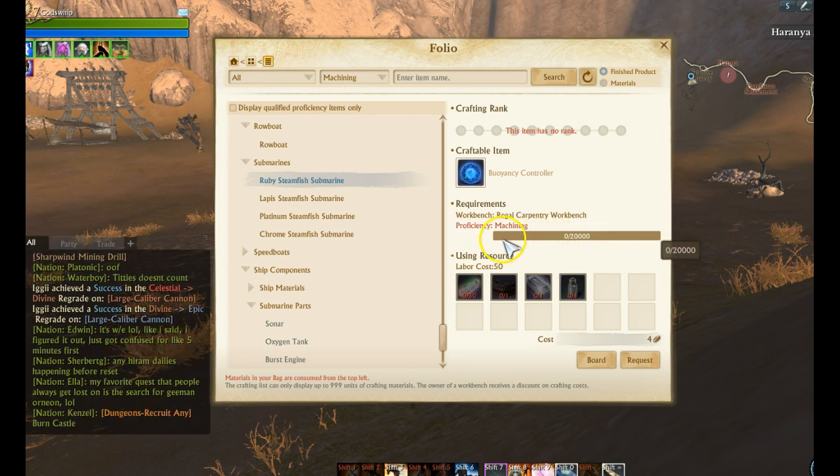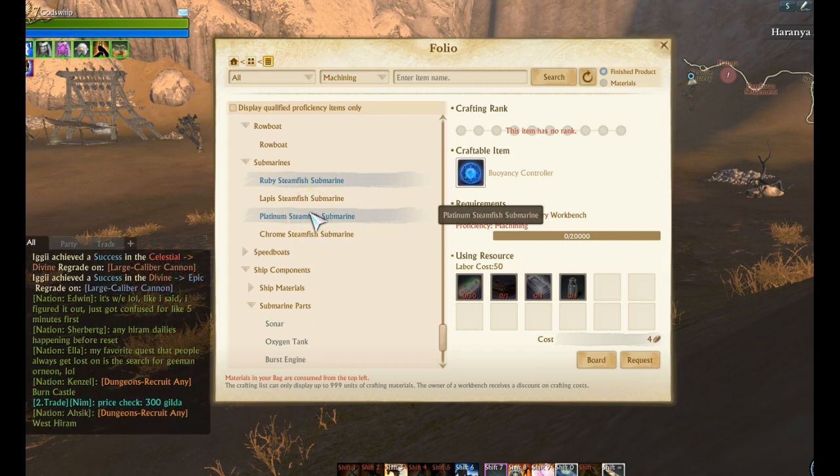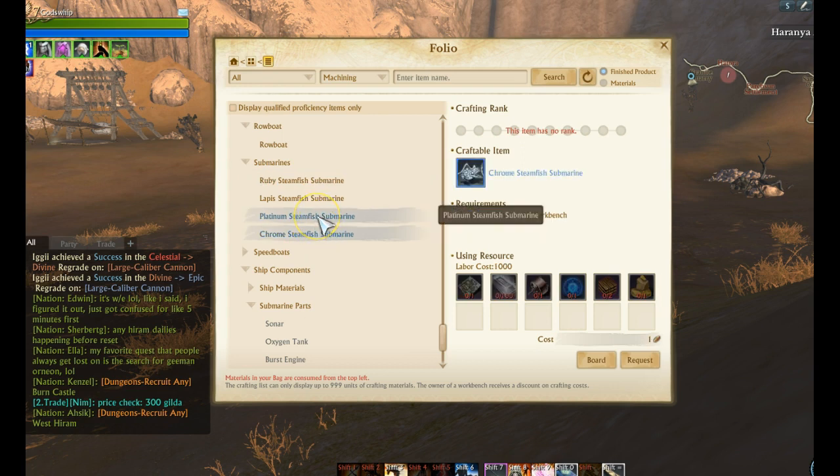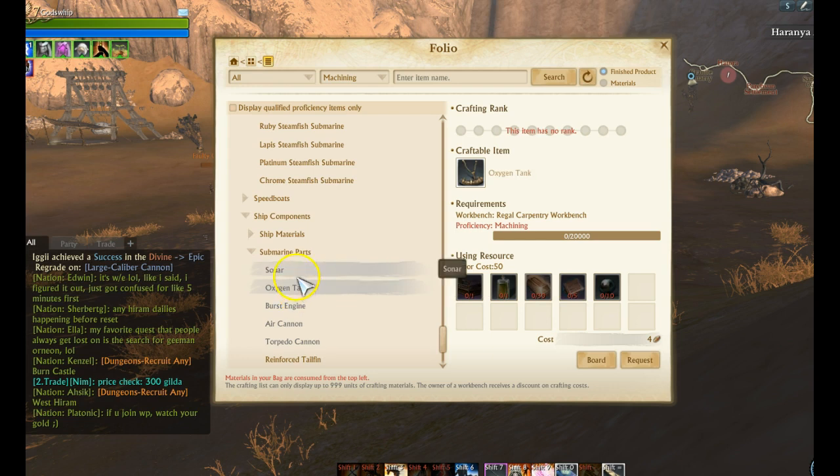You can use the blue salt scroll — it's a one-time use for 30 minutes and gives you 50,000 proficiency. Maybe someone on your server or a friend has that. Otherwise, you're going to be paying a machinist for their crafting expertise, which costs about 50 gold on my server.